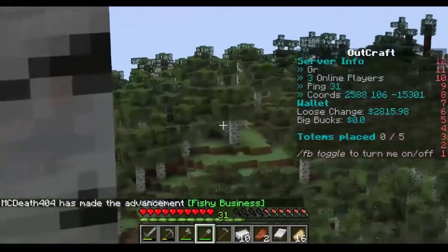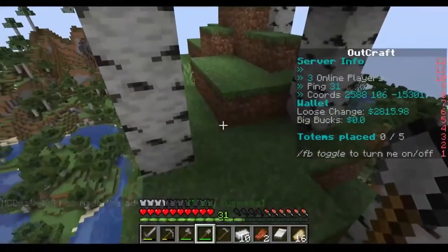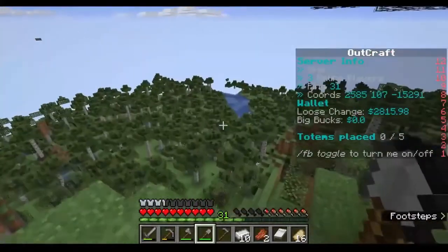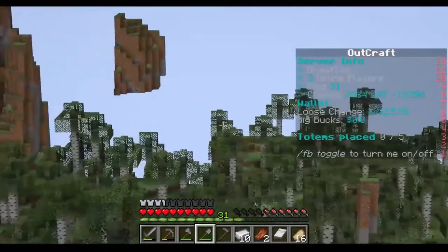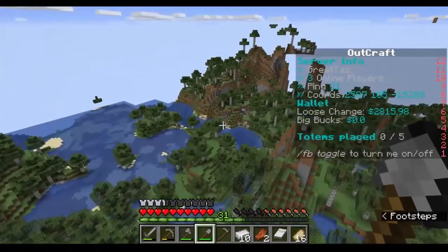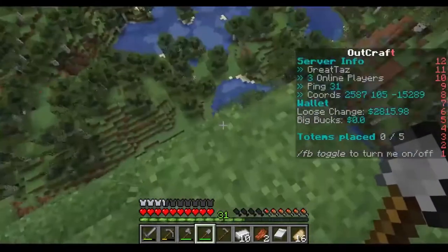Dark oak forest. Looks like some water over that way — let's go this way and see what we see. More forest, more hills. That might be a good spot right down there, or we could build up over there in the hills. Yeah, I think I like that — hills right next to what looks like a big pond.